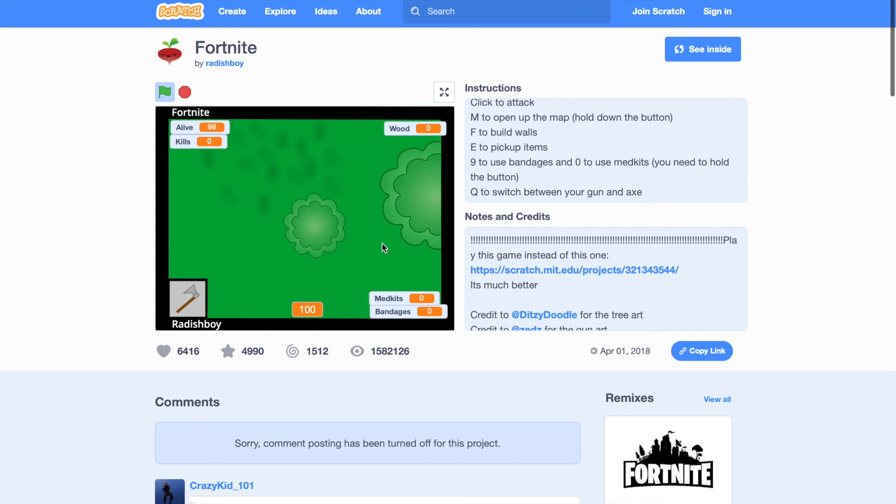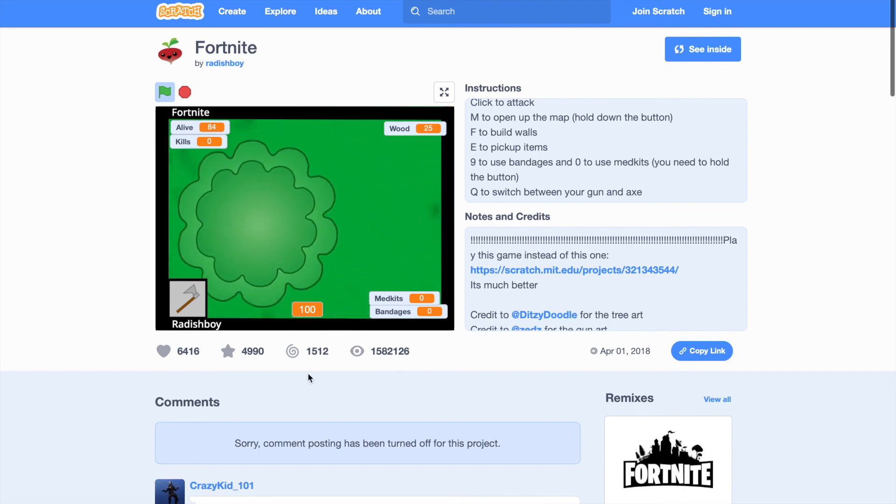I am going to be breaking a tree. I need to get some materials before people start swarming and trying to kill me. Where are the materials? I hope this has something other than bandages — it does have a bandage, I am not going to pick it up. If you want to play this, just go to scratch.com and search up Fortnite — it's the second result.